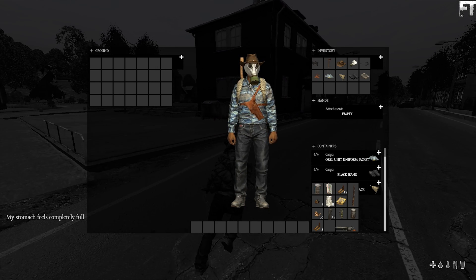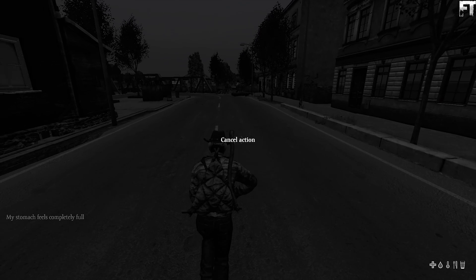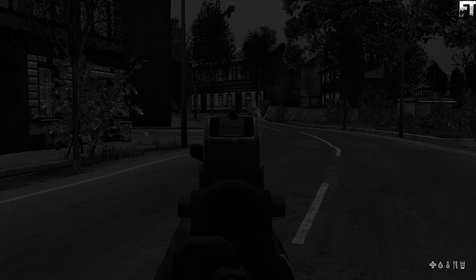Just want to say quickly here as well — the status icons you see on the bottom right do not have any effect at all. You have to rely completely on the text that comes up on the left to know whether or not you need to eat or drink.